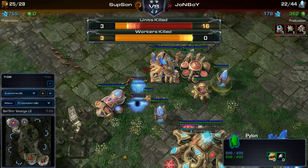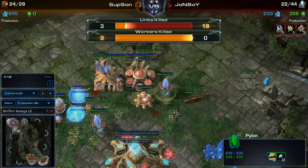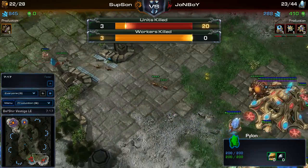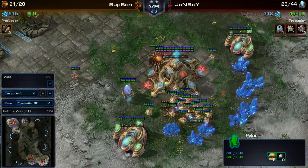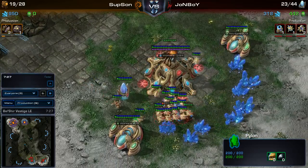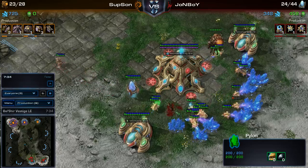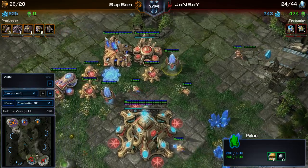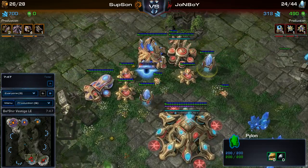Looking at the workers killed count, we do see that the Lings have killed three probes, which is quite a lot. As with the Forge fast expand, you really want those probes early on. It looks like he did start the wall once again, and the Zerg player is really hitting hard with his early pressure with these Zerglings. The cannons are doing an okay job but the Zealot is by himself, and the Protoss player doesn't even have any other army units being made right now.